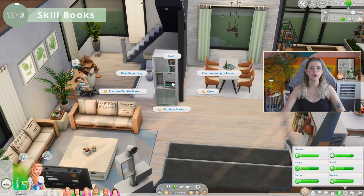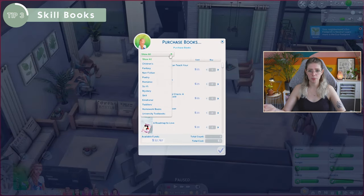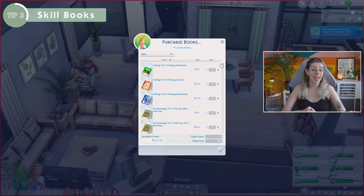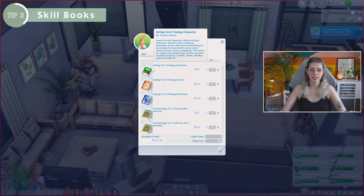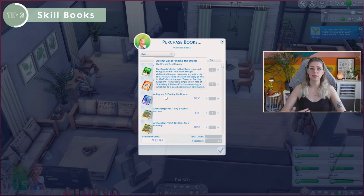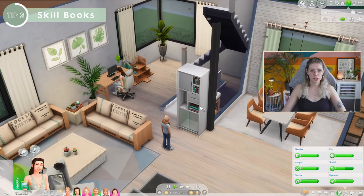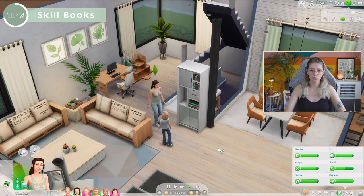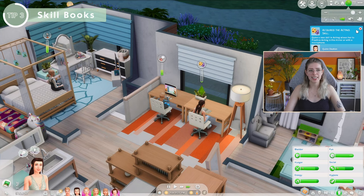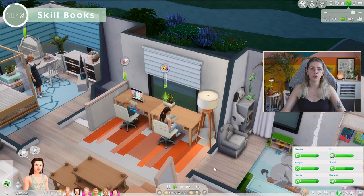Tip number three: if you want to get your Sim's skill up faster and the activity takes a lot of time, have them read a skill book. If you click on a bookcase, you can purchase books and select skill as a category — almost any skill in the game has a skill book. Make sure you buy the right volume, because reading a volume three book at skill level one gives negative moodlets. Your Sim is now gaining the acting skill just from reading. It's also useful for cooking to get to level one before making meals so your Sim doesn't set the kitchen on fire.